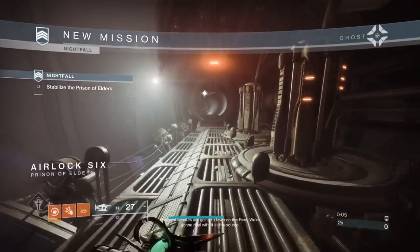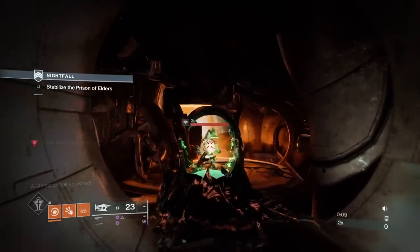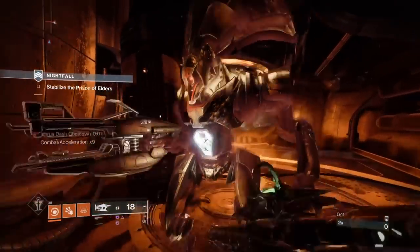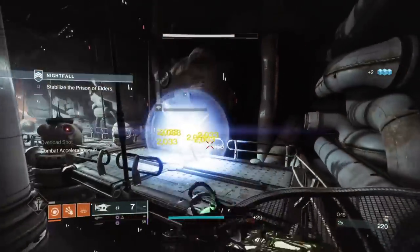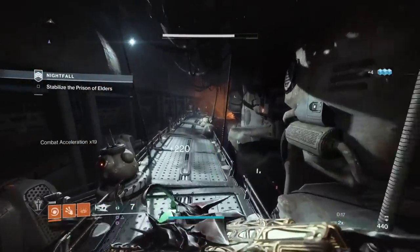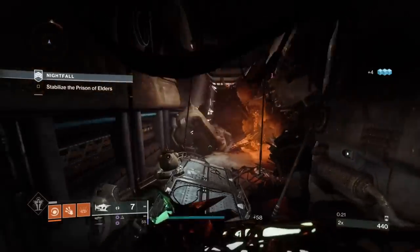Classy Restoration is an absolute top-tier mod - you always want it pretty much all the time when you're on Solar 3.0. Revitalizing Blast is the second key mod when you're doing Solar GMs or high-level nightfalls - it's a top-tier perk and it's going to help you with champions so much. Warden of Nothing is back in the rotation, which means it's going to be a GM as well, which in my opinion is a good thing.